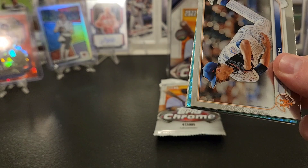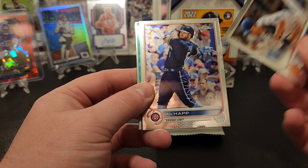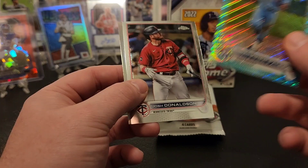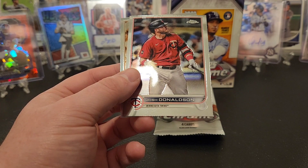See another parallel coming up which is good. Jacob deGrom - didn't hit any parallels, and now we're hitting a couple. Ian Happ - looks like a wave, of IKF. I guess that's like an aqua wave, that is out of 199. Josh Donaldson, and Kyle Seager on the sepia. We need to get one auto - seems to be a loaded blaster. We got two packs left.